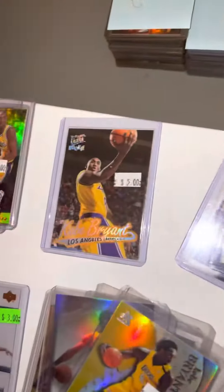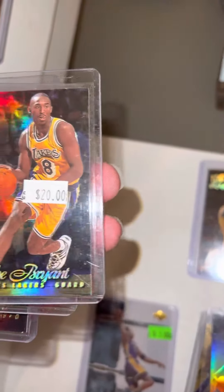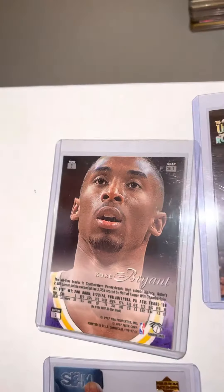We have an Encore — three of them — one Ultra, one Fleer Showcase, and that is Row One. Then we have some Row Twos right here, a couple of them. I don't know the value of them.